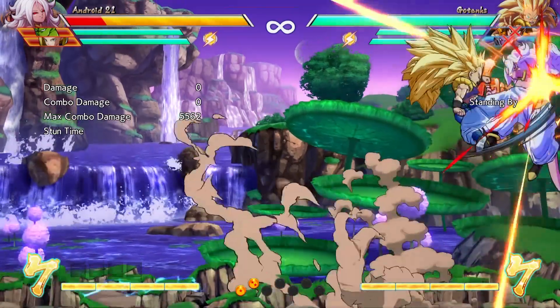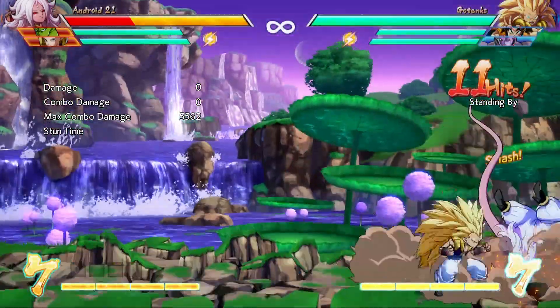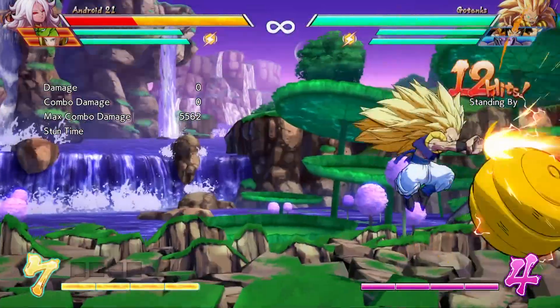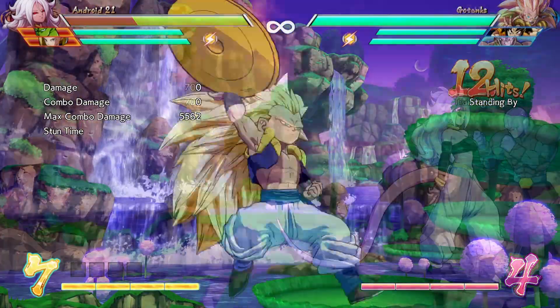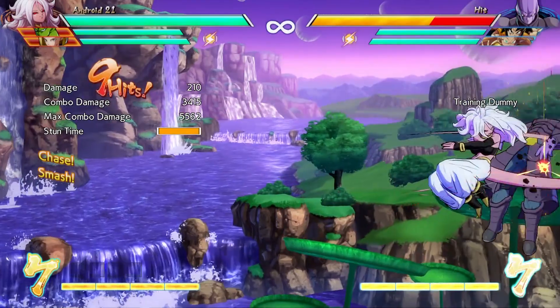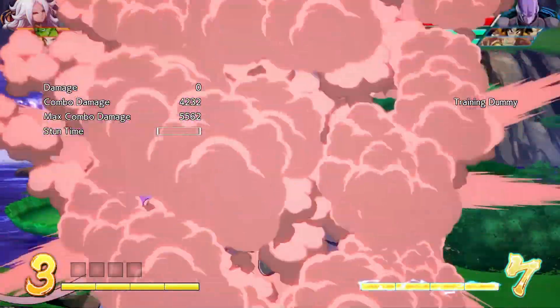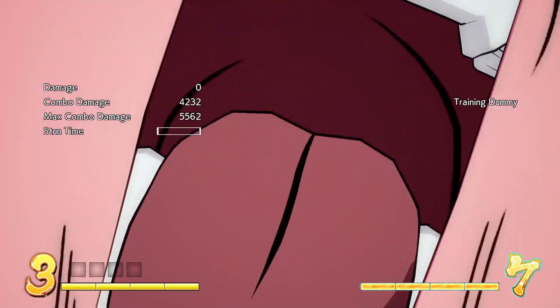Her aerial heavy attack will not slam opponents to the ground. With other characters, you can end some aerial combos with a heavy attack, then follow with a super move while they're sliding on the ground. Android 21's aerial heavy attack is basically a normal attack that you can cancel into a special or super move. If you want to slam them to the ground to follow with a ground super move, use the light hors d'oeuvre stab instead.